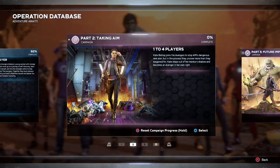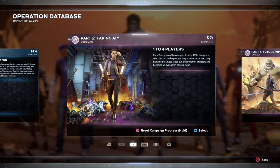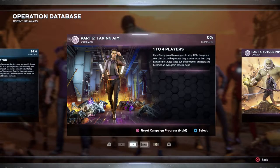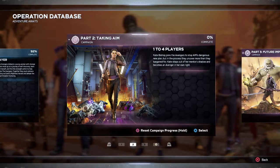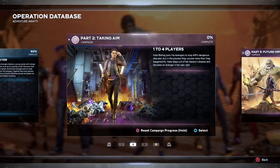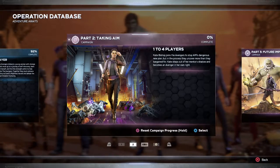I was going to hold off before starting this DLC — I wanted to do a lot of grinding — but I've been enjoying this game thoroughly and I want to jump into the Kate Bishop DLC so we can progress to the latest DLC for Hawkeye. The DLC goes in order: main campaign first, then part two 'Taking Aim' which is Kate Bishop, then part three 'Future Imperfect' for Hawkeye.